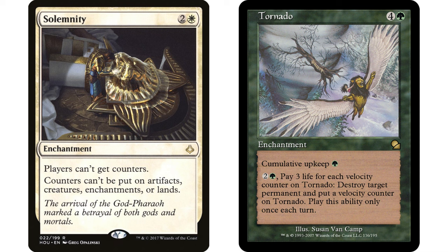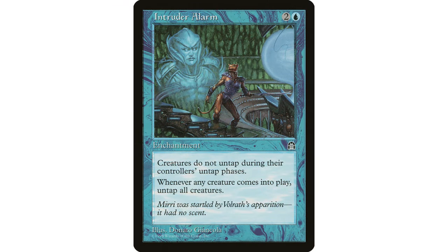Solemnity doesn't allow counters on artifacts, creatures, enchantments, or lands, so it works really well with cumulative upkeep. Tornado is a four-green enchantment with cumulative upkeep one green — you put age counters on it every upkeep and pay that cost. With Solemnity, no age counters go on it, so you always pay zero. You can also pay two, a green, and three life for each velocity counter on Tornado to destroy a target permanent. Since velocity counters also won't accumulate, this becomes three mana every turn to destroy any permanent.